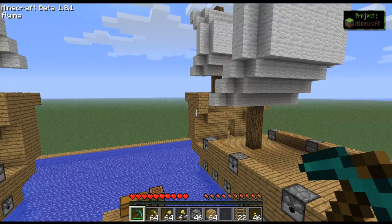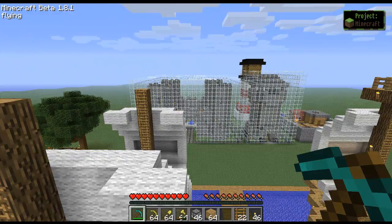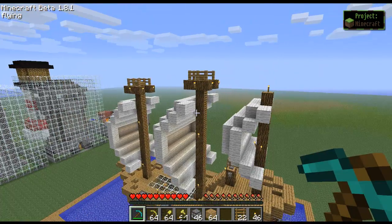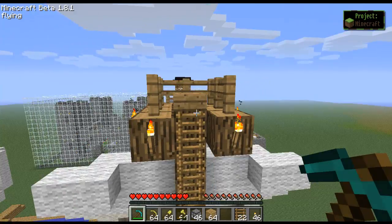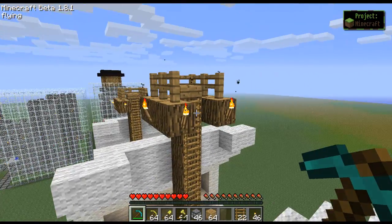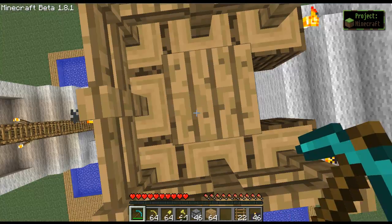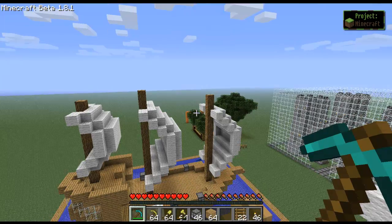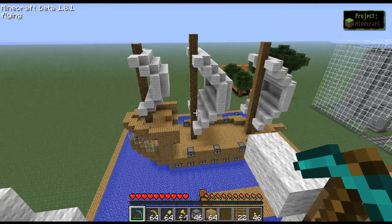We're going to start with the crow's nest. It's not that hard — it's just a 3x3 design with a hole cut in the middle for the ladder, and then it's a half slab so you can look over it, because if it's just one hole you won't be able to see much at all. So let's go build that.